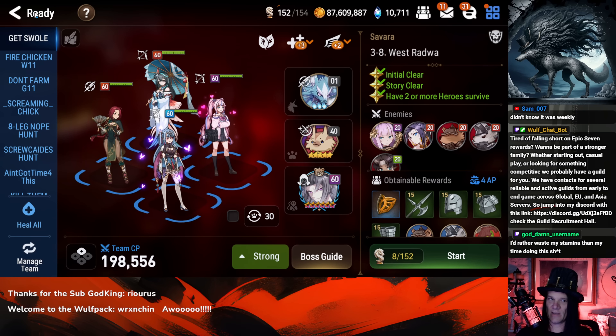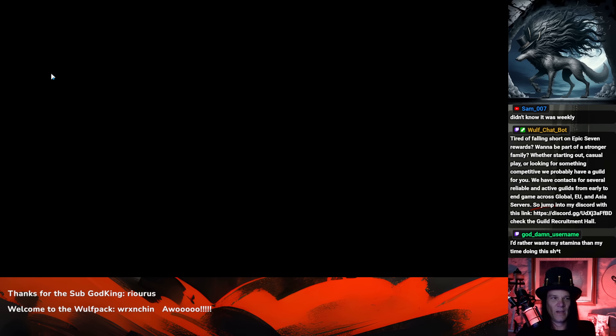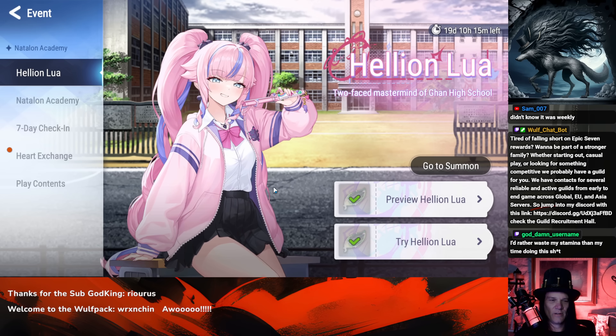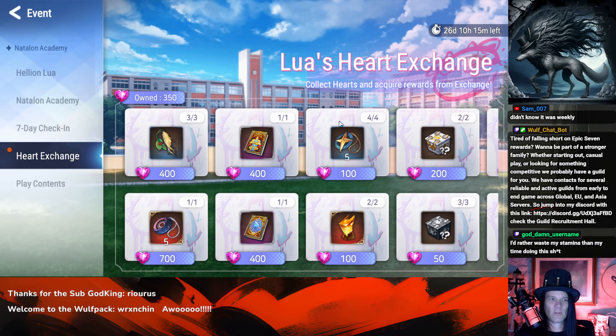If you're low on stamina, do your daily hunts and daily stuff first, then farm this. Otherwise you can just do your regular events and you'll get the currency needed to purchase things in this shop.